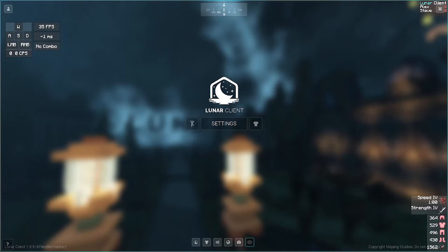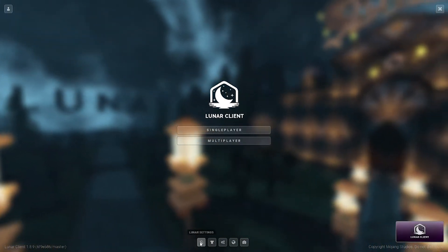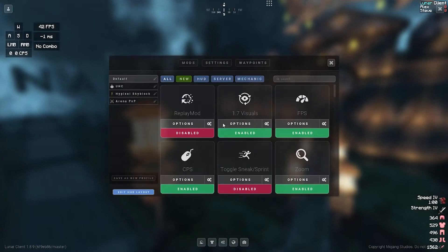So now onto game settings. If you don't know how to access this, you can click on the settings button here, or if you are in a game you should press right shift. So the first thing you want to do is obviously click on settings.